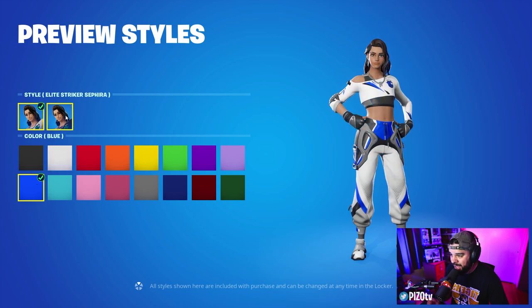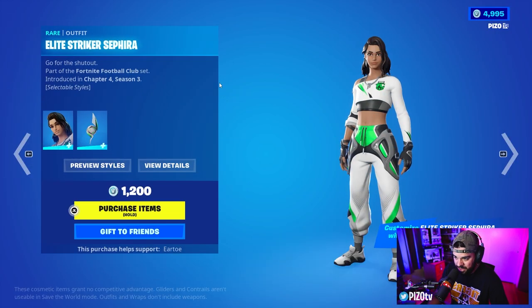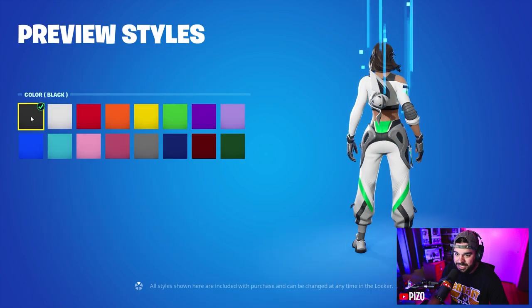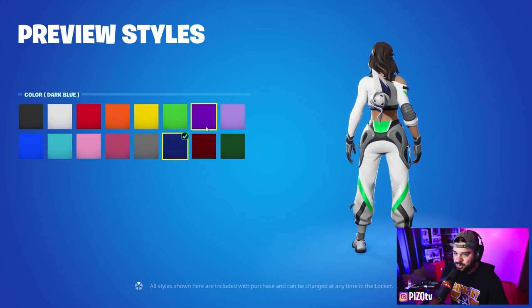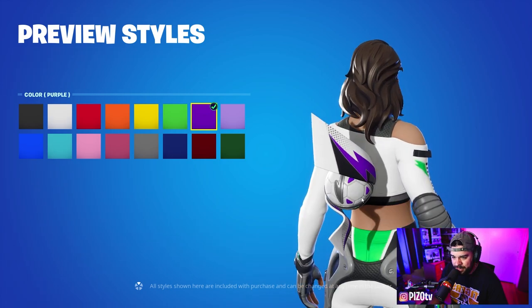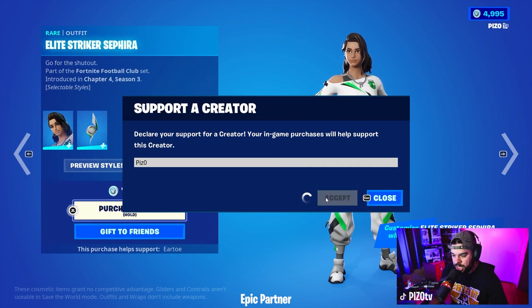Two things before you buy: you have 16 colors here, you can change the main color to black or white, and you have the accent colors as well. This is 1200 V-bucks. The back bling has the same color options, but you cannot change the main color to black or white — it's going to be white at all times with an accent color, which is interesting. But I'm glad that it's animated with the actual ball, that is cool. So Protocol Piz — P-I-Z with the zero — we're getting it.